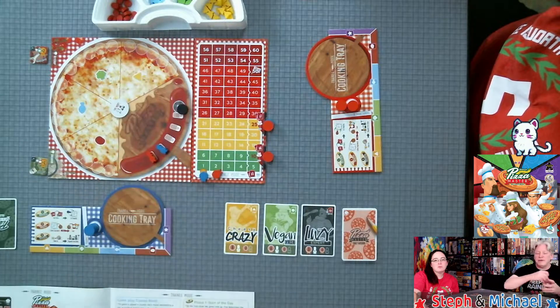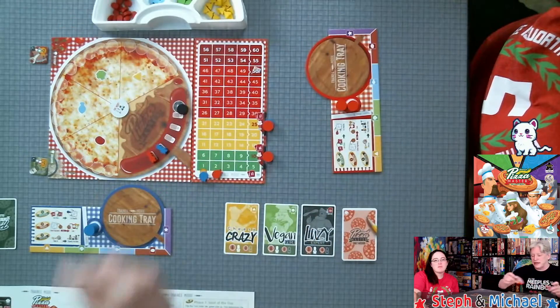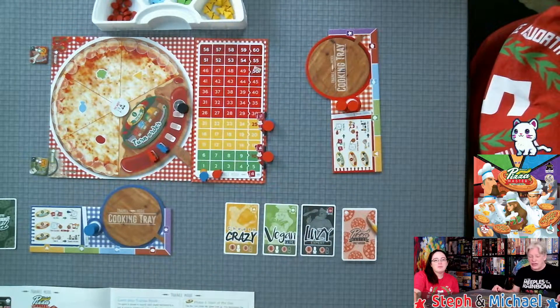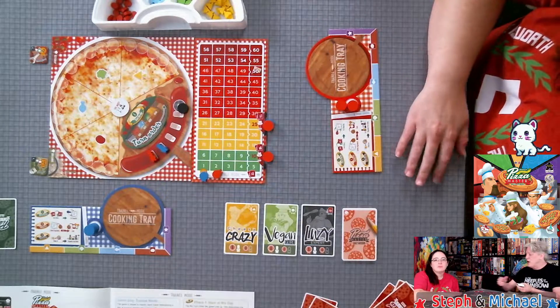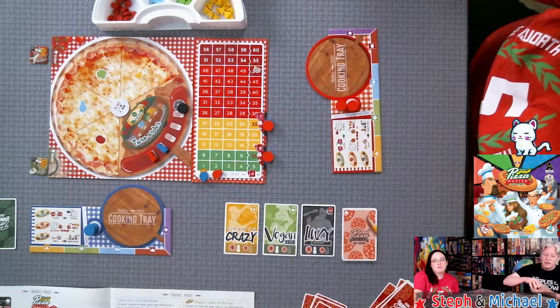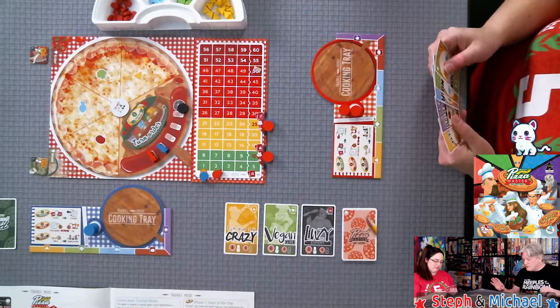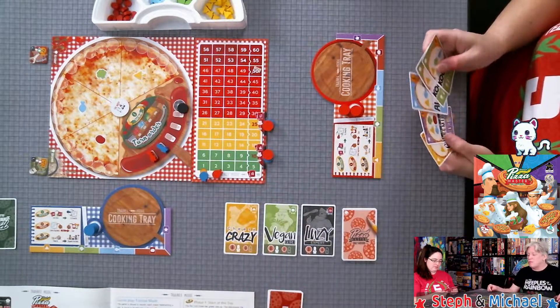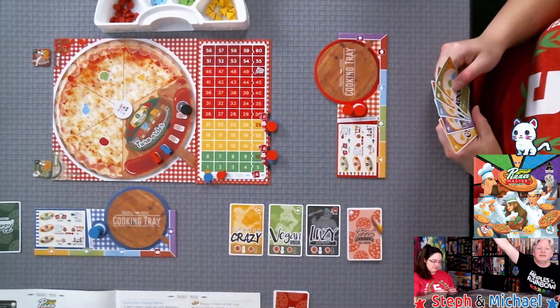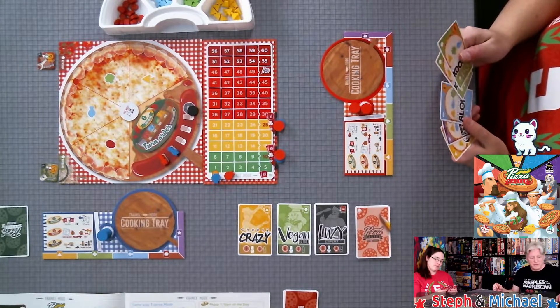We have this cool turn order tile that tells what order we're taking turns. Currently Steph is first player, so she'll be going first. On the start of the day, we're going to get five order cards from the deck. Here's one issue — probably the main issue with the rules. The game says draw five order cards from the deck, and when you get to 6, 10, or 25 points, all players will draw six or seven cards.